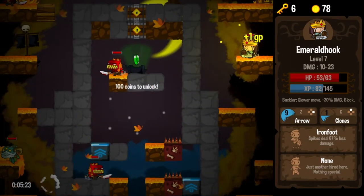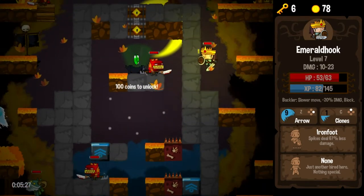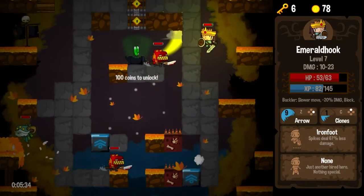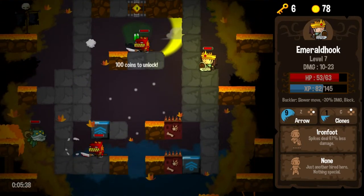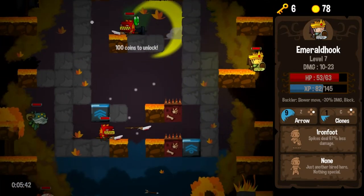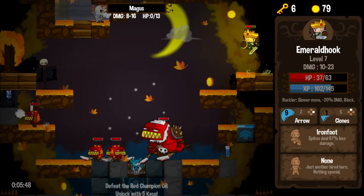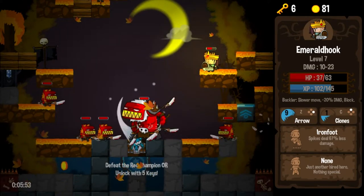Lots of keys, nothing really to spend them on. That little green stone inside here that says 100 coins to unlock — that is basically a checkpoint. I can hit that, and then from the hub world you can warp right into this level. It's just a way to checkpoint and not have to do quite so much of the lower-level content when you get a little more powerful. But right now I don't have 100 gold, so I'm not even going to bother.